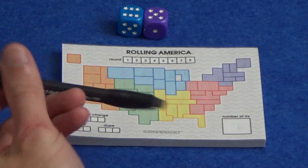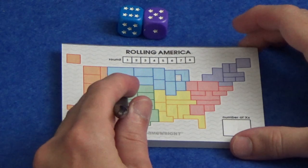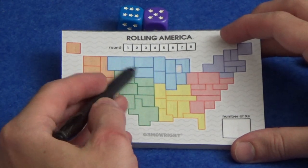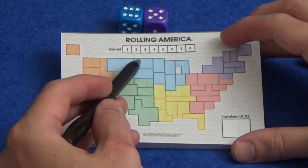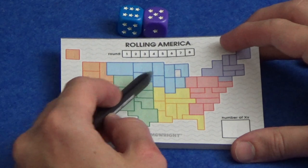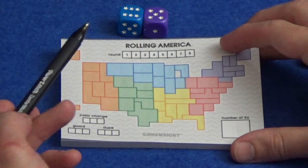It sounds simple, but as the game goes on, when you are writing numbers in and you already have a number there, numbers that go next to each other can only differ by one. So if I put a six here, I'm going to have to put only fives or sixes surrounding it.